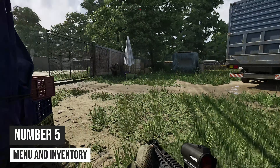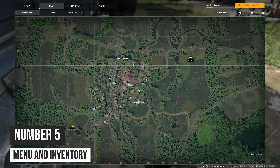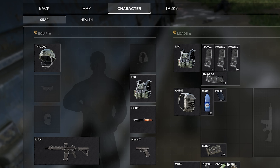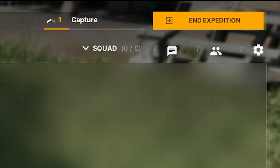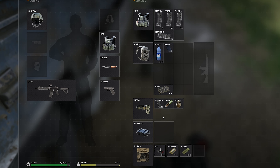Number five: in this gameplay session they briefly show the menu and inventory screen. We initially see the map, which we'll talk about in a bit, but we also see at the top character and tasks, as well as your level in the top right. When it comes to inventory, you've got the typical Tarkov-style loadout — helmet, mask, eyewear, ear pro, plate carrier, primary, secondary, a safe box — very similar to Tarkov in that regard.